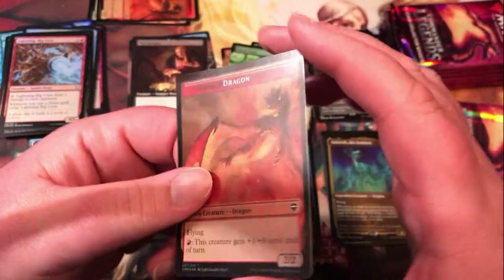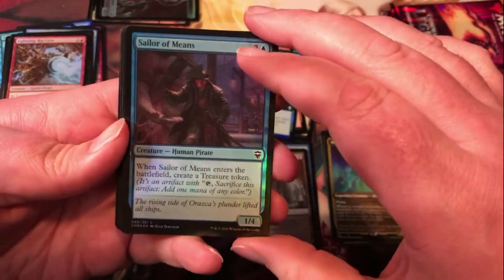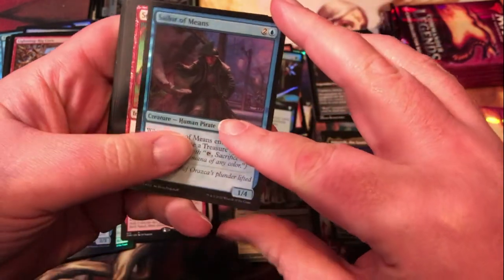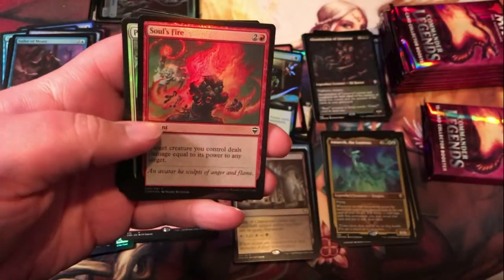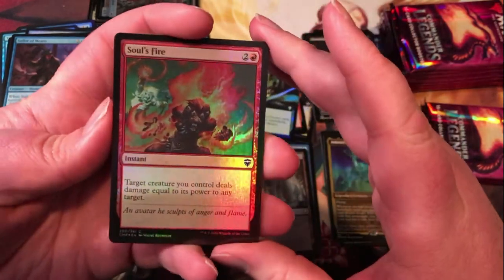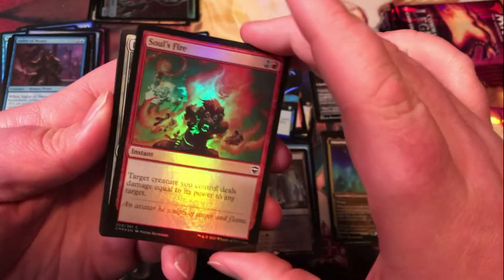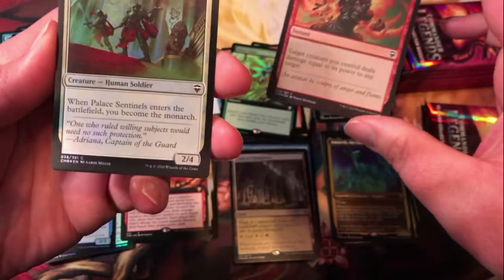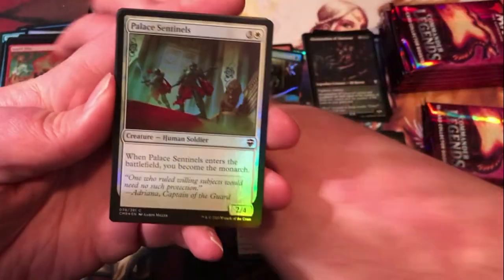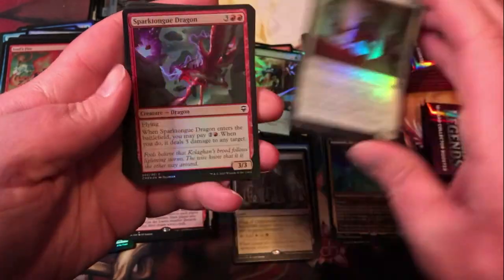Foil Golem token on one side and another dragon on the back. Sailor of Means — that is a reprint I'm quite sure, pretty decent pirate for the pirate tribal theme. Soul's Fire — kind of odd to see this in red, it's been a green ability lately. Target creature's damage equals its power to any target — though I think green pretty much has to hit creatures, so that could be a difference. Palace Sentinels just enters to make the Monarch, just a little human soldier, nothing too exciting there.